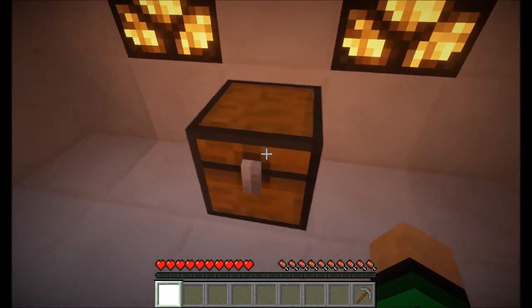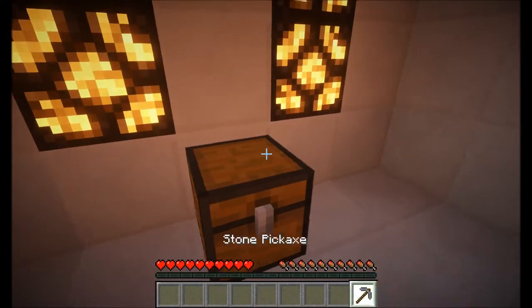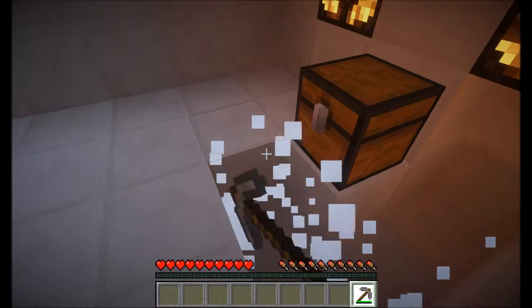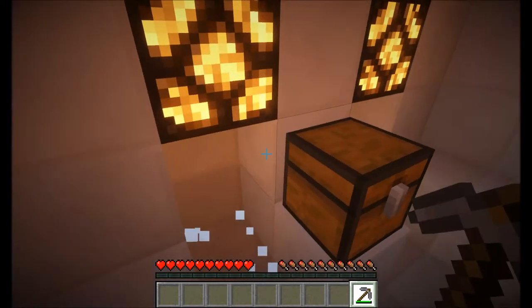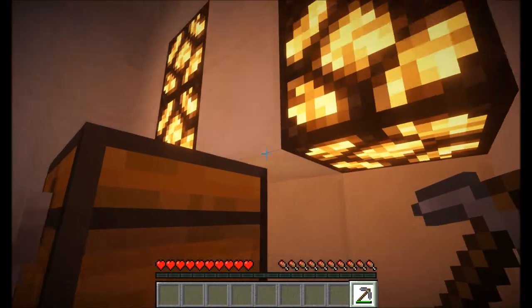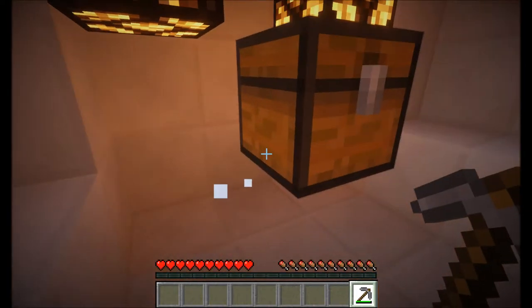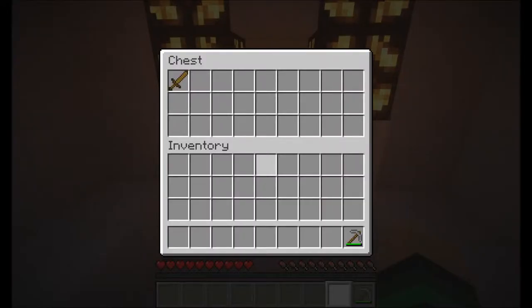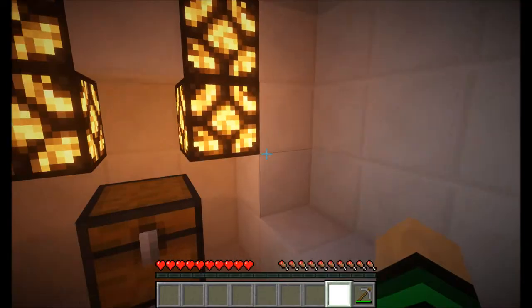Is this a trap chest? It doesn't seem to be. We can actually break up the ground to see if there's anything below — that usually reveals traps. But no, there's nothing there. So it actually seems safe to open the chest. I'll just take the risk. Nothing happens.